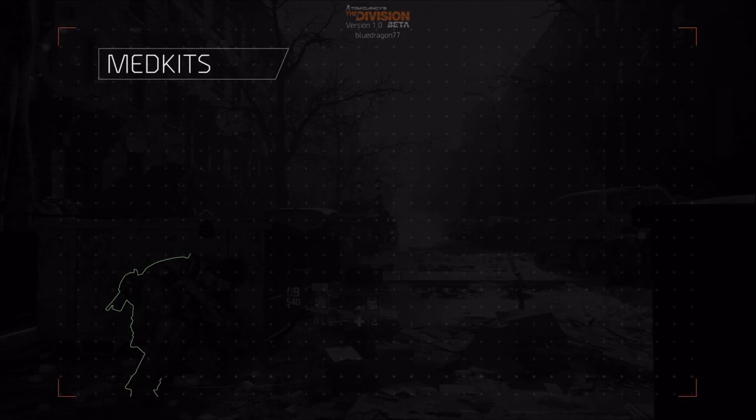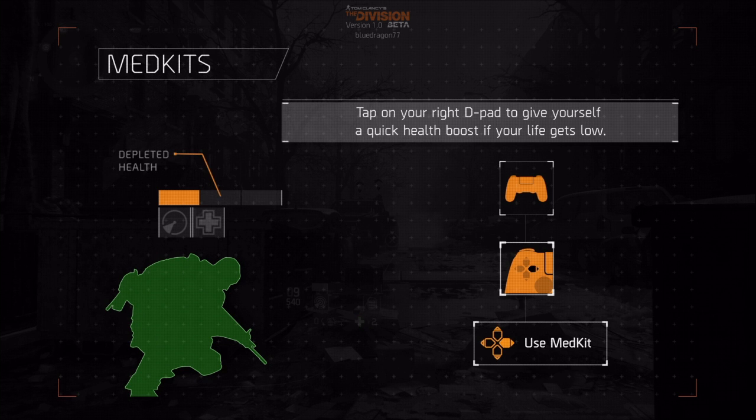If you're running low on health, you can use medkits to get a quick health boost before going back into the fight. To use your medkit, press right on your D-pad.